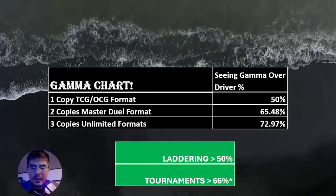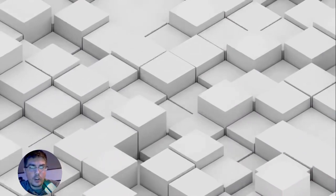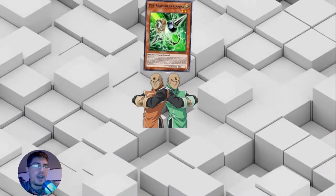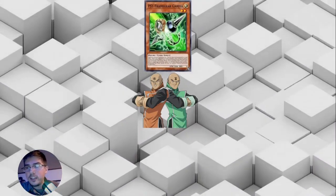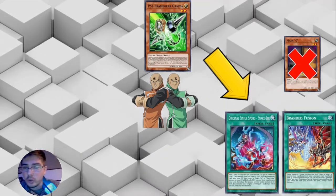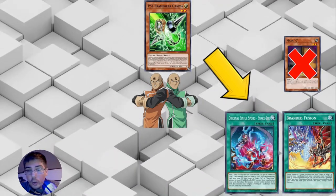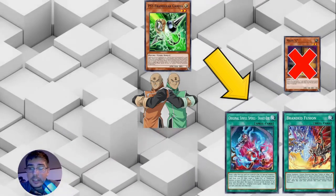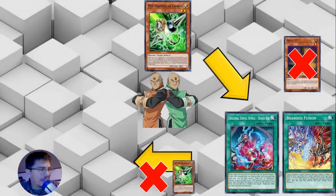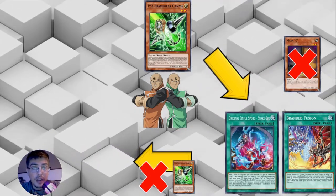So what is the Gamma Paradox? You're playing in a tournament, and tournament players are a lot better than casuals. You have Gamma in your hand, you're going to play your Sinful Spoils Snake-Eye deck, and they have - let's use Maxi C as an example in Master Duel. Well, they're not going to use their Maxi C. They're going to hold it because they know Gamma is a possibility - they'll wait till there's a monster on the field. So does that mean Gamma is not a good card? Take it out of your deck? Good players will play around it no matter what the math says.